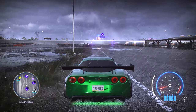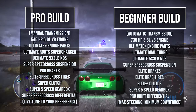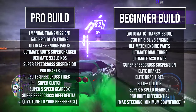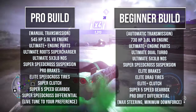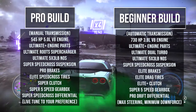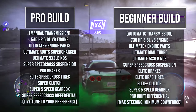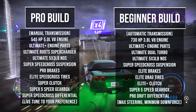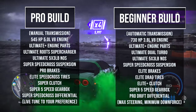At number 5, I've got the Corvette Z06. You'll notice a couple of differences between the Pro build and the beginner build — one of those is the Ultimate Roots Supercharger versus the Ultimate Dual Turbo. I like the Dual Turbo because it doesn't provide that instant boost you get with the Roots Supercharger. The Pro build really requires you to feather the throttle a lot more, so you need that throttle control. With the beginner build, you can just smash the gas and slide the car from left to right. The Roots Supercharger has no turbo lag — it is instant power. There are also a few other differences when it comes to tires and the differential.